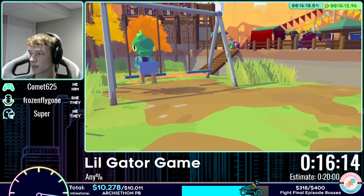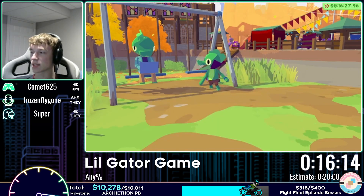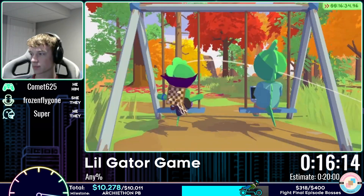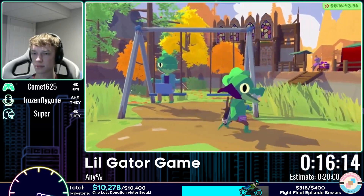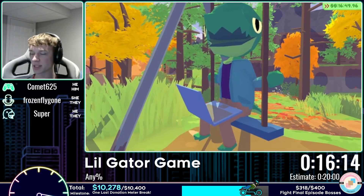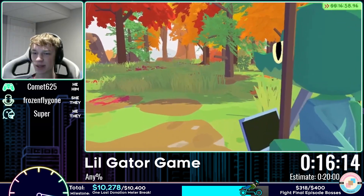That was a pretty clean run. At this point they've finally convinced Big Sis to come play with them. That's Lil' Gator game — the entire speedrun game. There's more to the game if you play casually: the 'All Friends' category lets you meet everyone and is super wholesome. Frozen highly recommends it, especially if you liked 'A Short Hike' — a very similar vibe. The dialogue and characters are fantastic even though they skipped all of it. You gotta play Lil' Gator game.